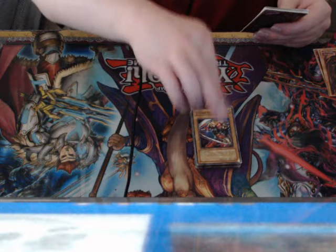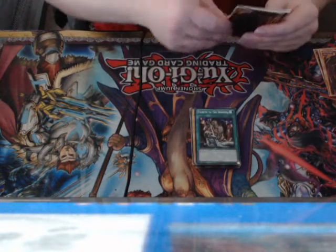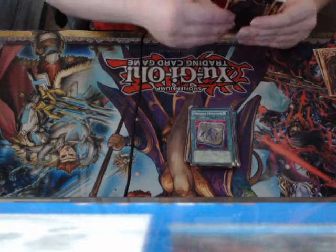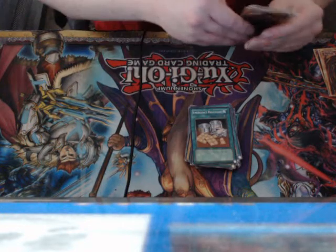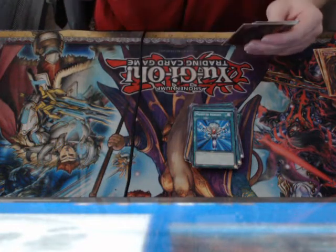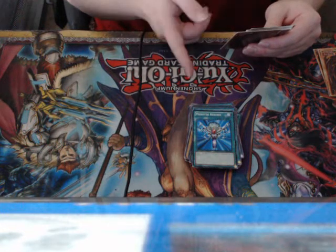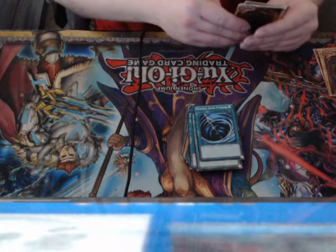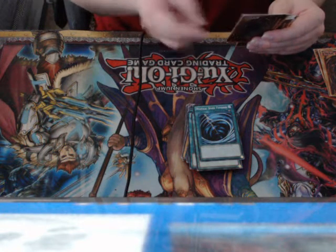For the spells and traps we've got: Tribute to the Doomed, Okazi, Unstable Evolution, Reptilian Rage, Sword of Sparkles, Emergency Provisions, Spirit Barrier, Monster Reborn — because the original model had Premature Burial, but Premature Burial is now banned — Warrior Returning Alive, and Mystical Space Typhoon, which replaces Twister that was in the original model.